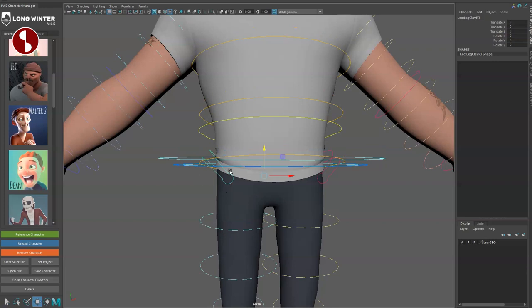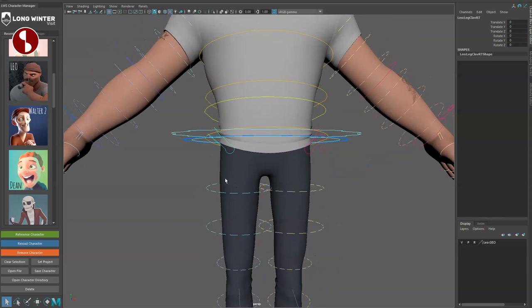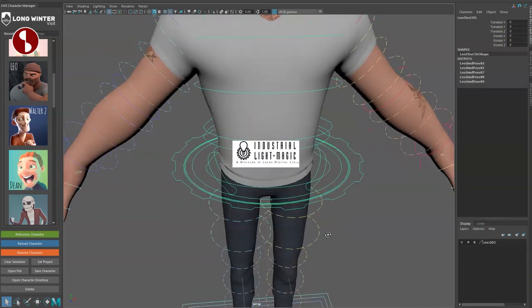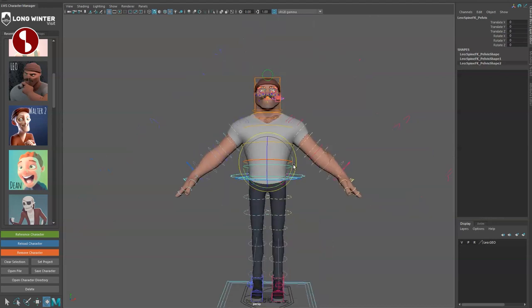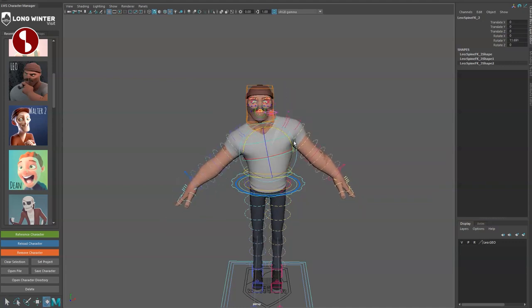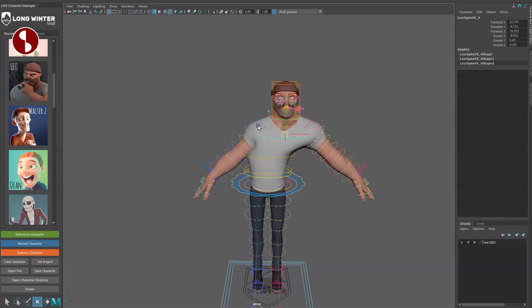That's the leg clavicle — interesting — it's what you'd usually call the shoulders. You can also translate it around. The shape is almost like an ILM logo. Then there's your spine pelvis — when you move this it moves a certain way, and selecting the next one up gives a different movement. Going further up you get into separate spine options with rotate and translate.